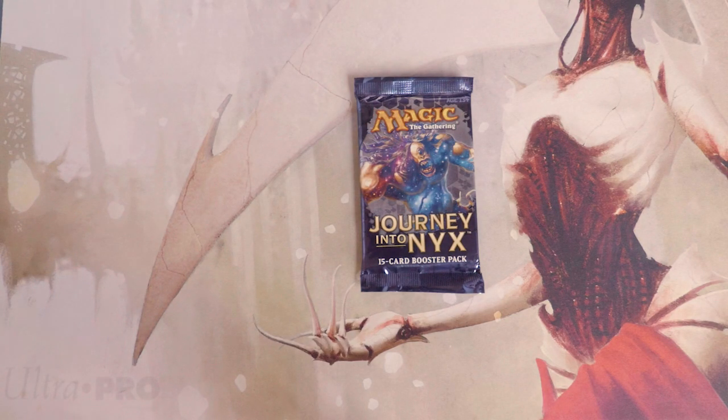Welcome to the next Crack a Pack episode. Today we're opening up a pack of Journey into Nyx, a set I don't really like. There are a couple of interesting cards — the gods are cool, Mentor of Heroes is the best planeswalker in this set, and Mana Confluence is an all-color rainbow land, basically a new version of City of Brass, which I really like.